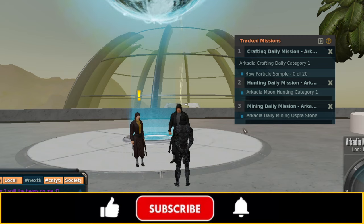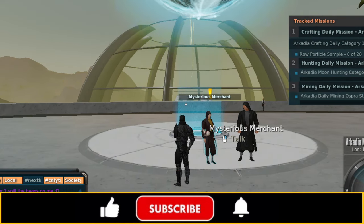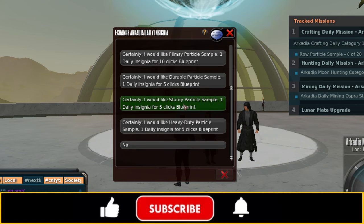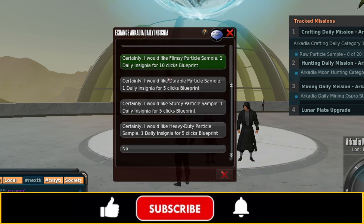Whenever we complete these missions, we will get insignias. We can trade those insignias to the Mysterious Merchant. The merchant has an exchange for Arcadia daily insignias — you can trade one daily insignia for 20 clicks of a raw particle sample blueprint, or one insignia for 15 clicks of a fragile particle sample blueprint, and so on up the chain.